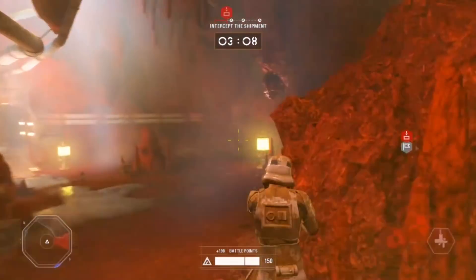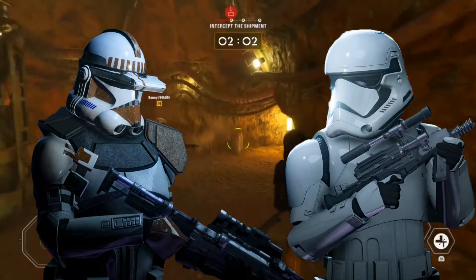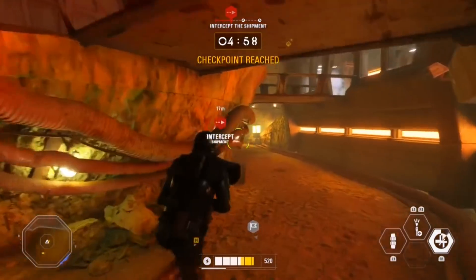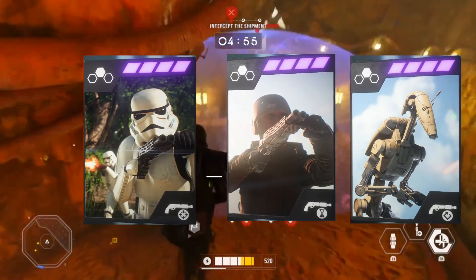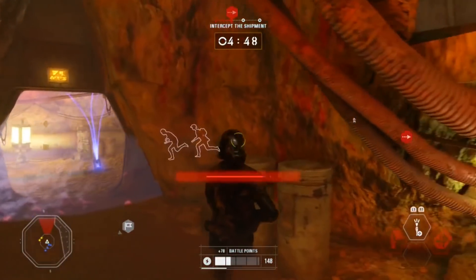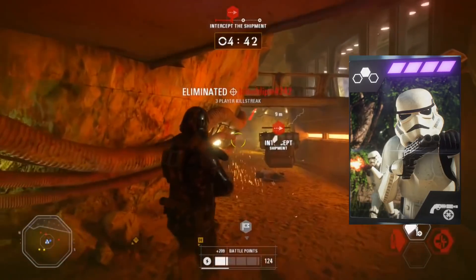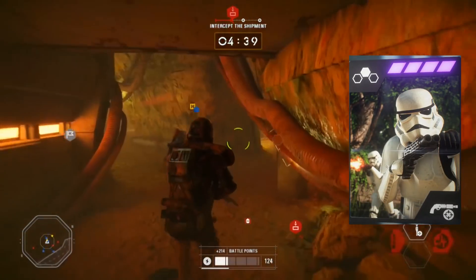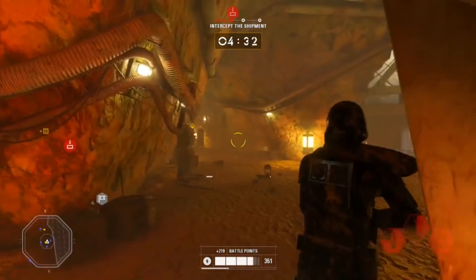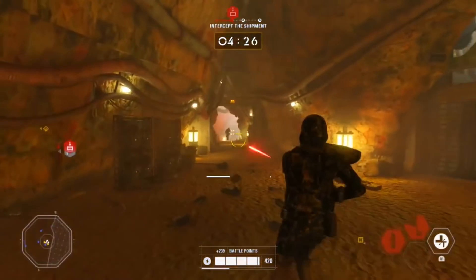Now let's start with which card you should use, if any, for vanguard and infiltration. These are the ultimate abilities for the assault and specialist. The assault's vanguard has 3 cards that you can choose to run in place of the default ability. Each card gives vanguard a different ability or effect. The first is slug vanguard, which causes your vanguard shots to become a slug and do more damage at range. This is great for taking out targets at distance, and it's actually pretty good. If you find vanguard inconsistent in the damage it deals, this card fixes that problem. This card will also reduce the cooldown of vanguard to 18 seconds.